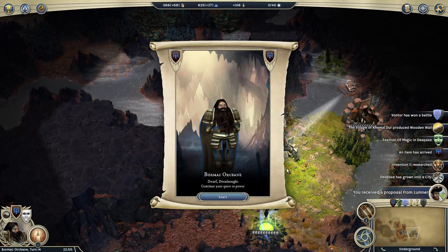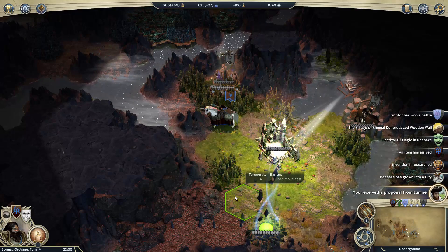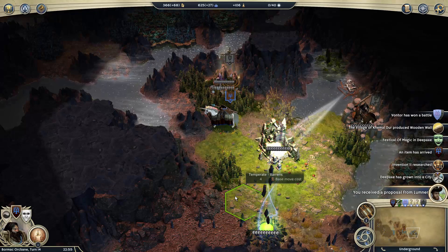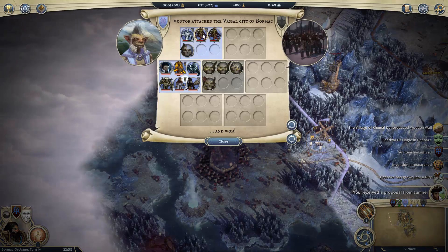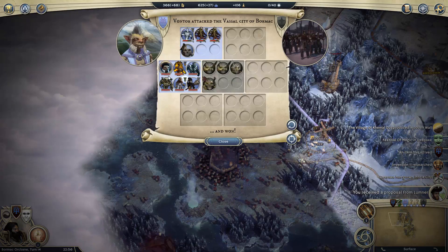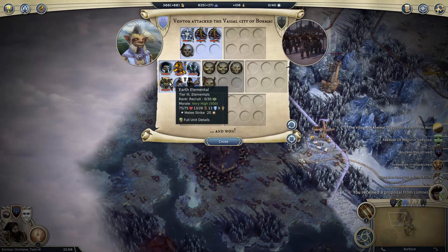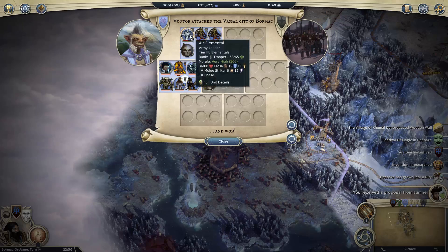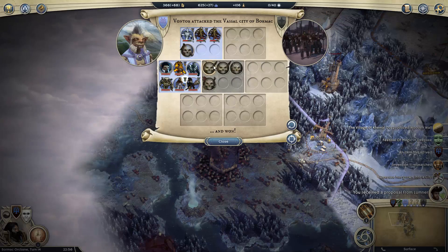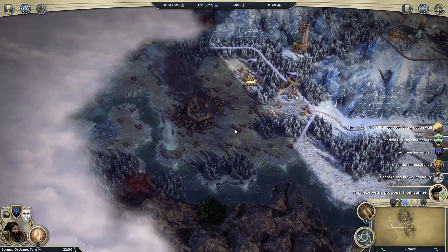Hello and welcome back to Age of Wonders Underground Eruption. We could deal with a lot of situations last time but we are still in great danger — Ventor is the problem. A big army is coming our way: a fire elemental, a frost elemental, an earth elemental, an apprentice, two beetles, and another air elemental. They took our vessel city, so we cannot let that slip.